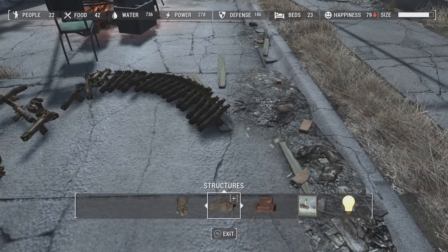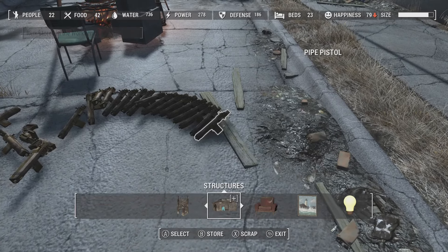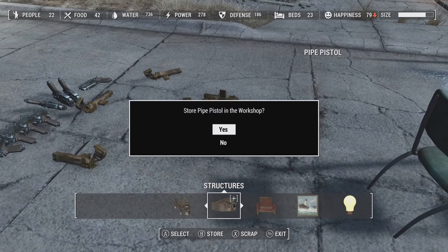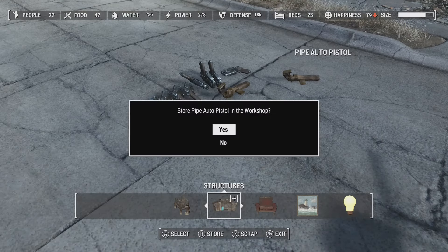I store up a lot of pipe pistols, but I'm told in the comments that gamma guns work the best, so try that if you want. You can repeat this as many times as you want and bring that bar all the way down. I just do this a couple of times and that seems to do the trick.